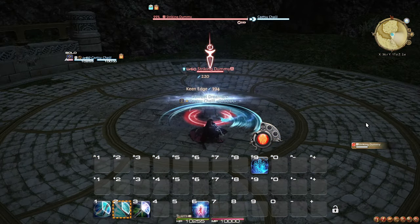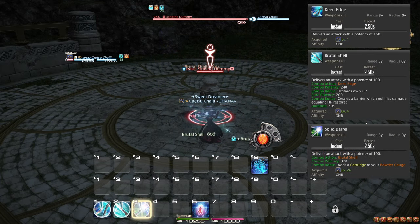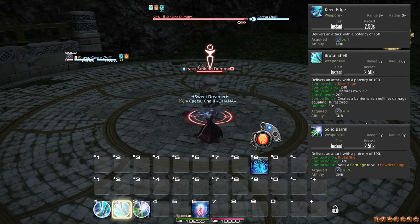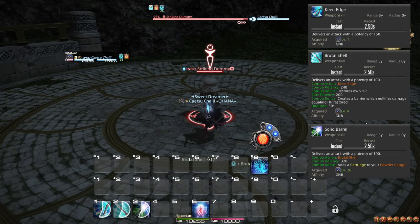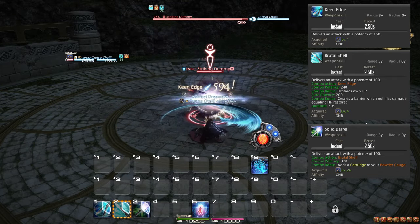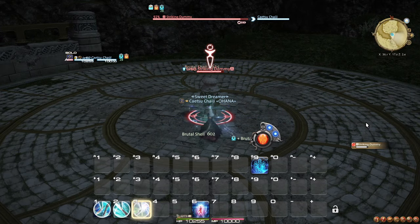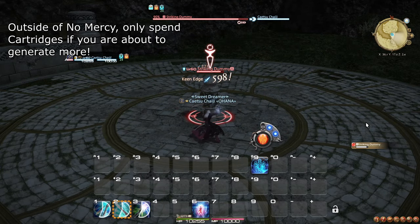Let's talk about your basic attack combos. Keen Edge, Brutal Shell, and Solid Barrel serves as your filler single-target combo, or 1-2-3 combo. Brutal Shell offers some healing that also additionally shields you for the same amount, and Solid Barrel produces a cartridge for your powder gauge, which you can use for certain more powerful attacks. You can store up to two cartridges, and preferably you should only use both of them during the No Mercy window.